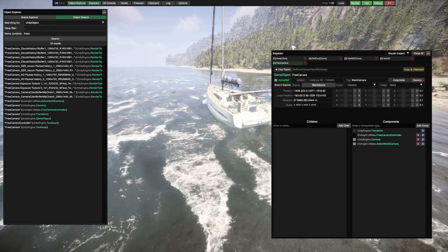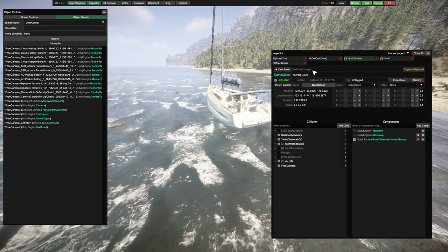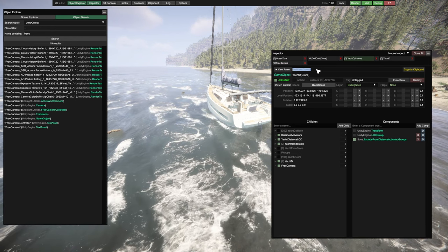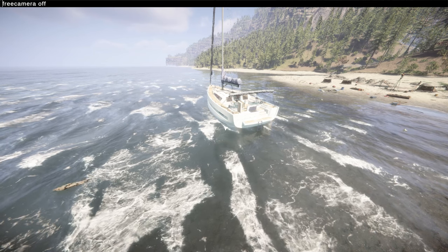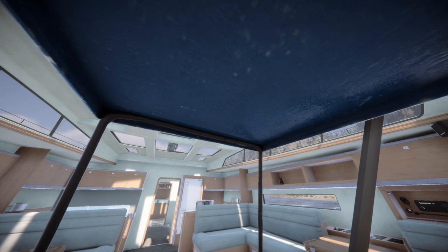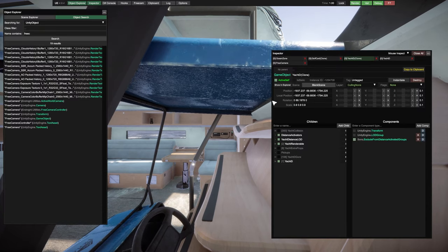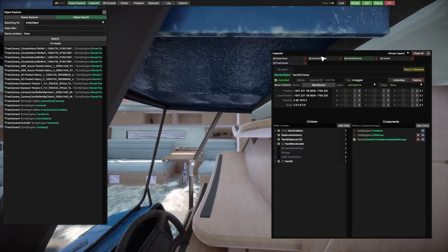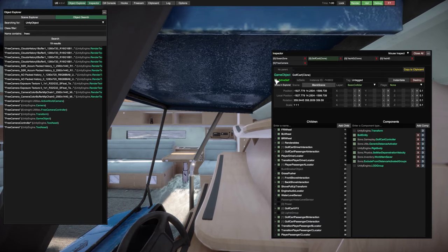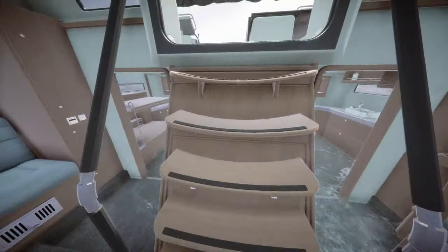Now if you want to get the full experience out of this yacht, when you find a location to settle at, you can remove the golf cart as the parent. You can also turn off your free camera, and re-enable the collision of the yacht. Make sure you disable the golf cart so that it doesn't fling and fly around. And now you can use that yacht in position as if it was yours.